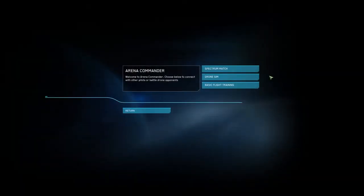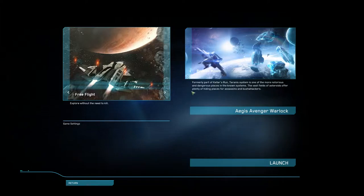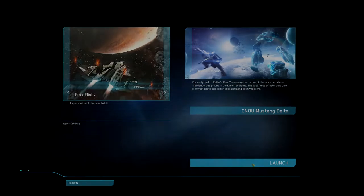Once you have reached the Arena Commander menu, click on Drone Sim. On the left side of your screen, you should see an image that says Free Flight. If that image does not say Free Flight, click on the left or right arrows until it does. On the right, there will be an image that says either Broken Moon or Dying Star — these are your available maps. You can select either by clicking the arrows. Below the map is your ship selection. If you have more than one ship, click on the ship selection bar and scroll down until you find the ship you want, then click Apply to close the window. Once you've done that, click Launch in the lower right hand corner of your screen.